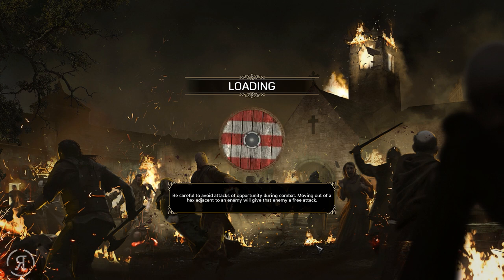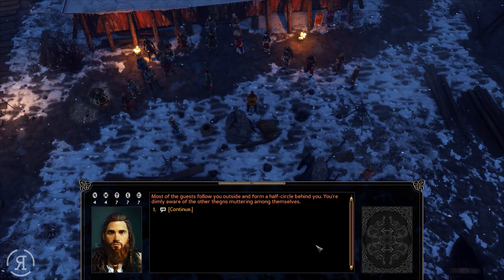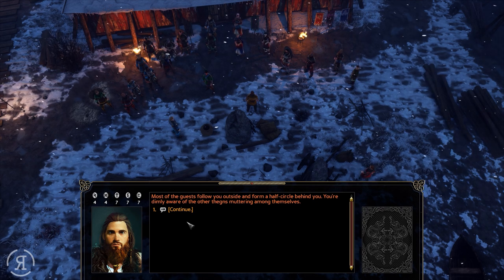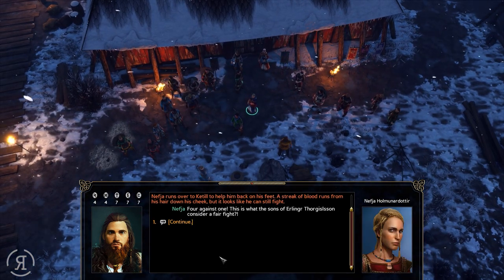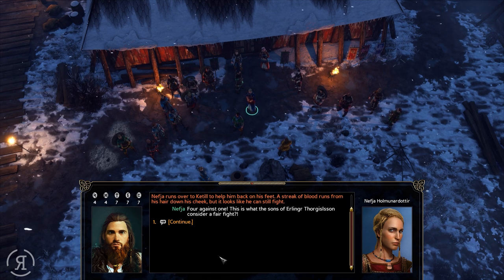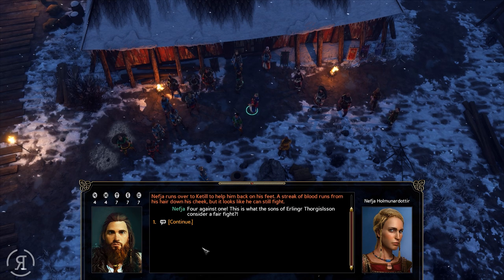It seems they've added a whole bunch of new options for when you kill people. Most of the guests follow you outside and form a half circle behind you. You're dimly aware of the other thanes muttering among themselves. Nephew runs over to Kettle to help him back on his feet — a streak of blood runs from his hair down his cheek, but he can still fight. Four against one: this is what the sons of Erling Thorgeson consider a fair fight.